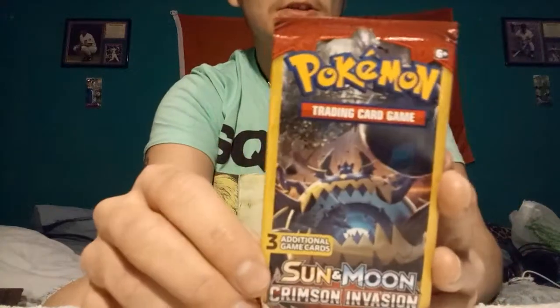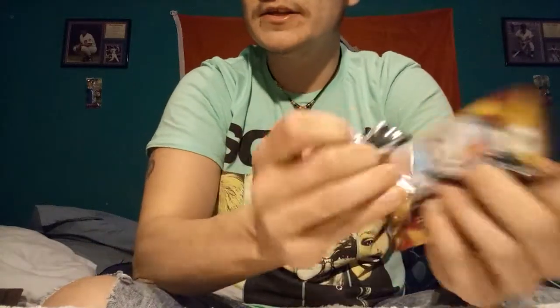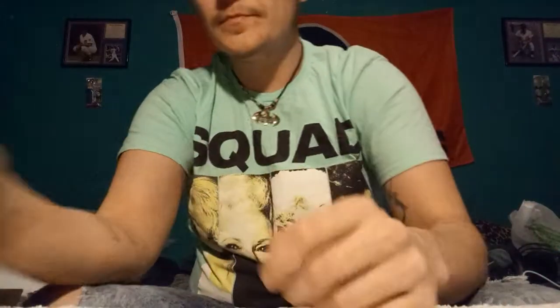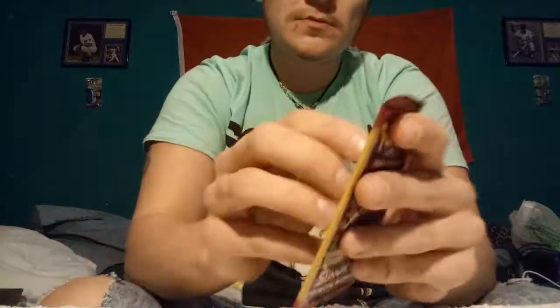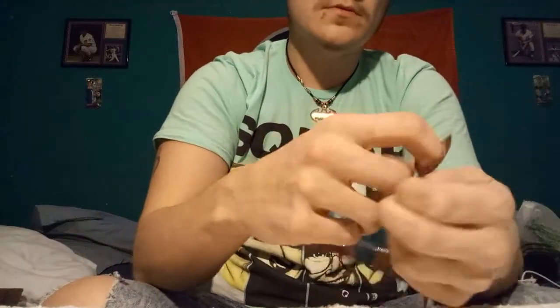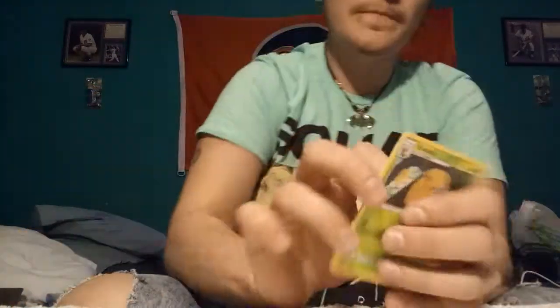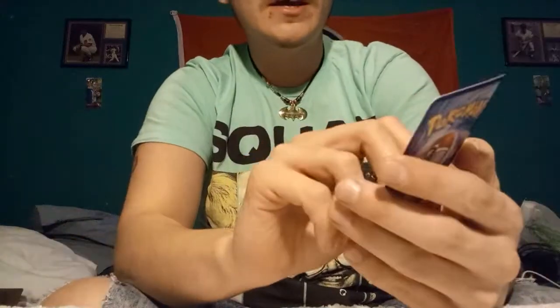Another Sun and Moon Crimson Invasion — same pack art. We have a Fire Energy, a Shellos, a Cubone. And then the next pack: we have a Kakuna, a Mankey, and an Aerodactyl.